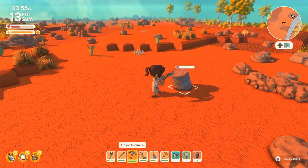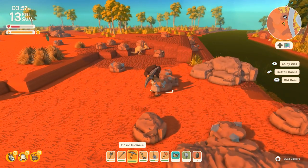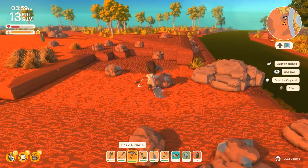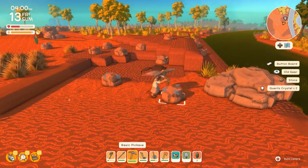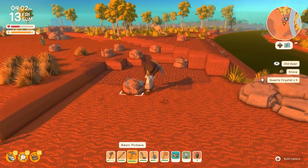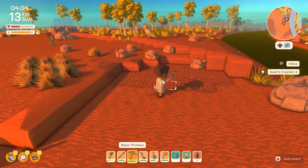I guess I could gather up some quartz if all I'm really doing is leveling up my mining skill. Oh, and there's some mangroves down there — that would be useful. Mangrove sticks turn into torches, which I hope I'm still carrying, but I think I have a bad habit of putting my torches away.